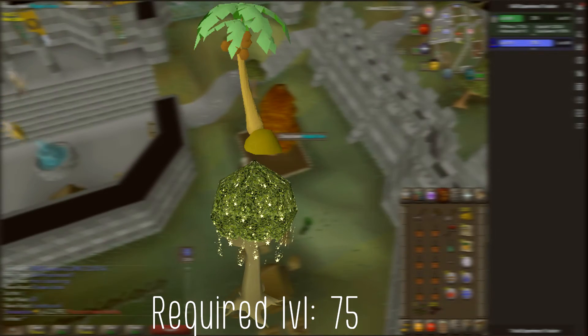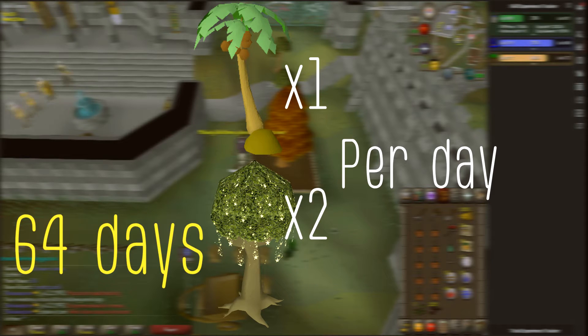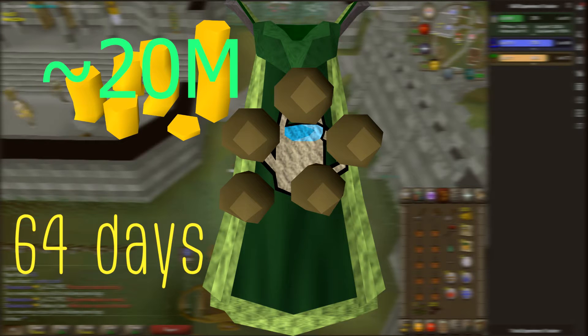If you're level 75 and you're doing one palm tree and two magic trees per day, it'd take you around 64 days to get to 99, which would cost around 20 mil in seeds.